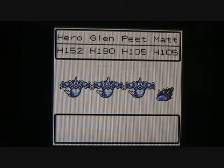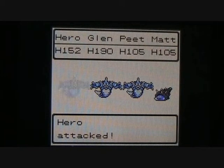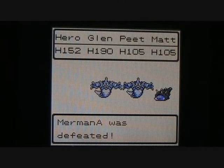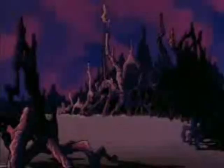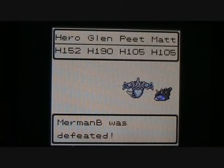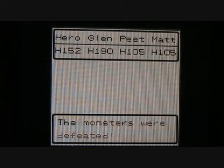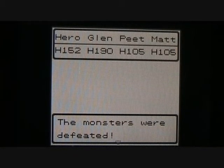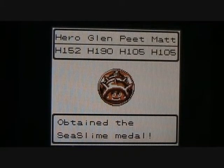Let's go ahead and cast a Snowstorm spell on the Merman. Hero took down the first one. Our Sage Matt uses Snowstorm, takes down the second and third Merman, and the Sea Slime is taken out rather easily. 229 experience points, 179 gold, and I get the Sea Slime medal. Very good.